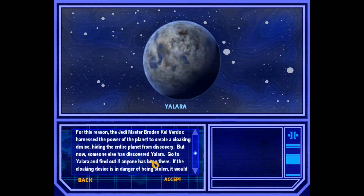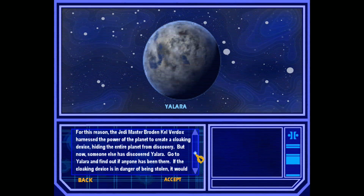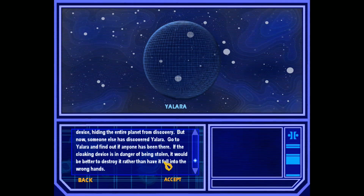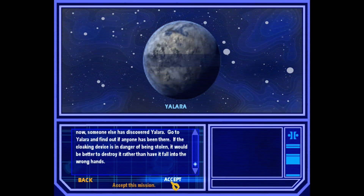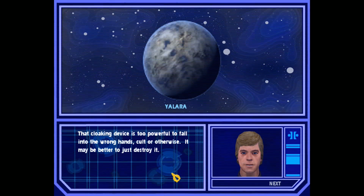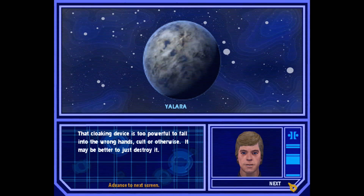But now someone else has discovered Yalara. Go to Yalara and find out if anyone has been there. If the cloaking device is in danger of being stolen, it would be better to destroy it rather than have it fall into the wrong hands. That cloaking device is too powerful — cult or otherwise. It may be better to just destroy it.